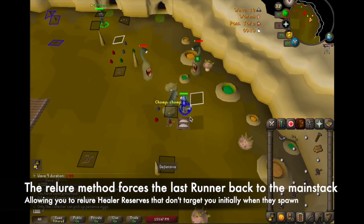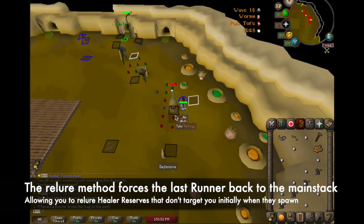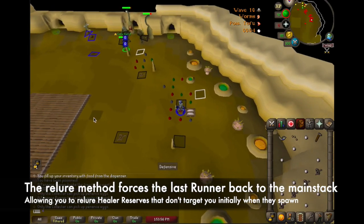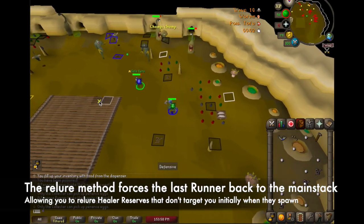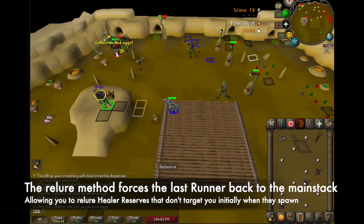The Wave 10 Relaw Method works by slow multi-killing the last runners with one less food than required. This sends the last runner back to the main stack so healers can target it. This also allows you to relaw any healers that didn't initially target you. This method is the meta for leeches and funs and can also be used in speeds with a new healer that doesn't double overstock.